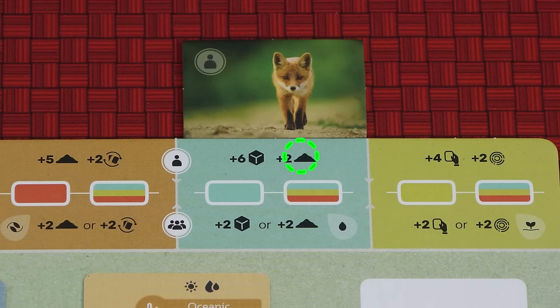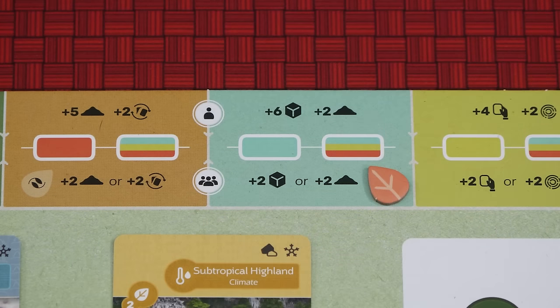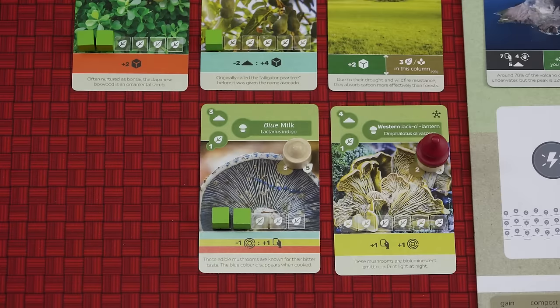Each sprout is worth one point at the end of the game, but there are also abilities that allow you to spend them for another effect. The active player also gains two soil. All other players gain either two sprouts or two soil. And finally, all players activate their blue watering abilities, as well as any multicolored abilities.